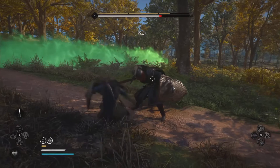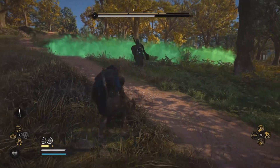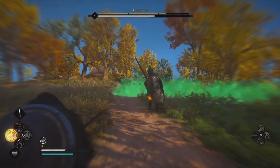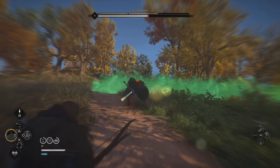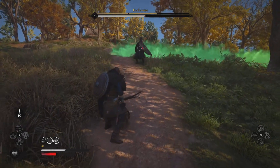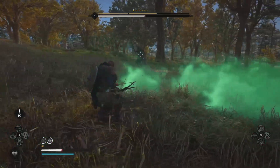Whenever you see her drinking that stuff, have something ready to hit her with — either dash and hit her, or throw some kind of arrow or something. It's going to be three poison shots, so watch out for that.